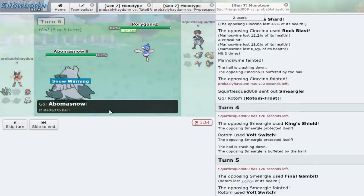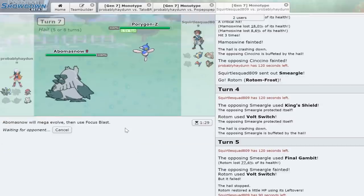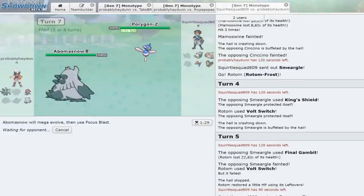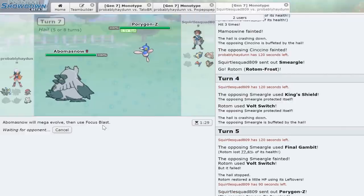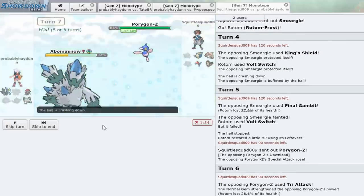Kyurem-B outspeeds Porygon-Z here. I think we could go into Abomasnow — let's do it. We'll set up the hail with Snow Warning, go Mega, and click Focus Blast — just hope we can hit it. Come on, Focus Miss — please help me out here. He goes for Tri Attack. Focus Blast misses. I know nothing about monotype apparently. He can't one-shot Abomasnow though, so let's click Focus Blast again — he uses Tri Attack, knocks us down to 40 percent. Oh my god, missed again! That was huge and very bad.